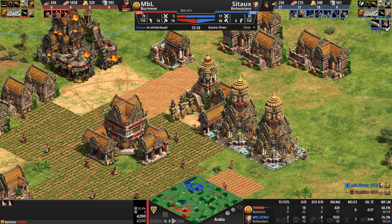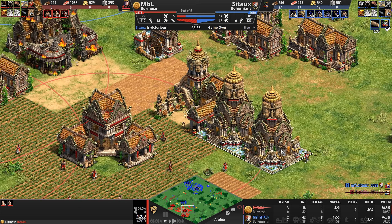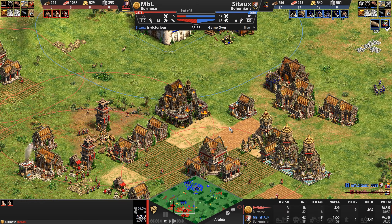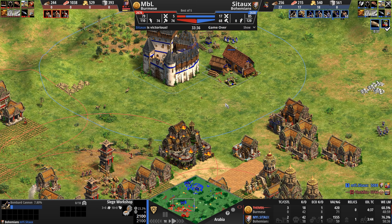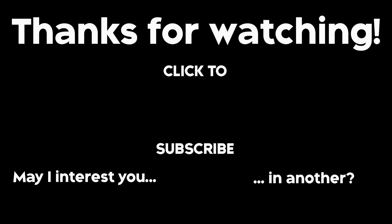MBL's army is basically non-existent — it is three monks. And where are those monks? They're sneaking around to the west side of the map. Not sure why they're going that way — you've got a town center there to defend against the knights, you don't need your monks on that side. He's going to see the monks, know he made a mistake. He's building elite skirmishers instead of more monks, even though he's got the gold for four more.